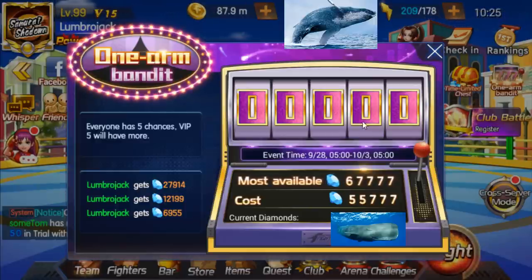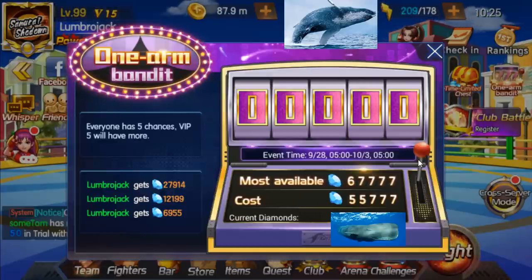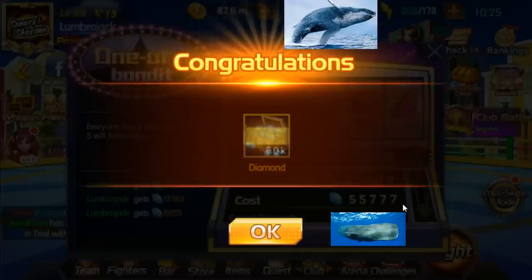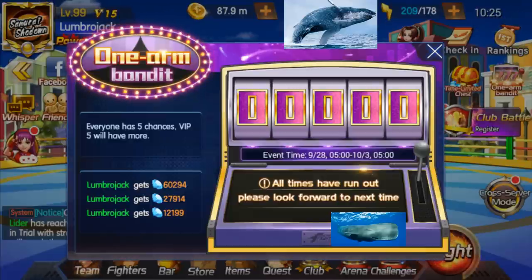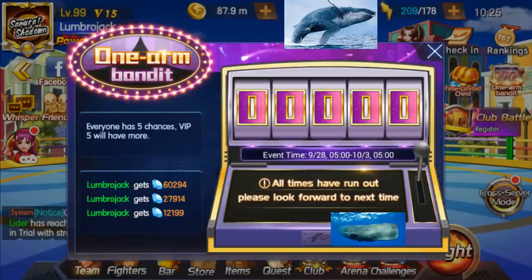Here we go, the big boy pull — 55k for a max of 67k. Come on, give me at least 65k. We got 62,940, we gained 4k. Overall I only gained 12,907 diamonds total — get dumpstered, boy.